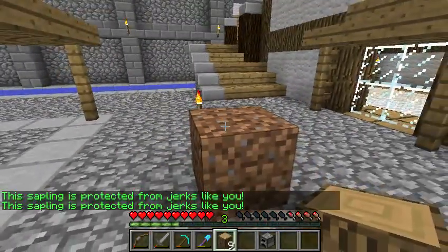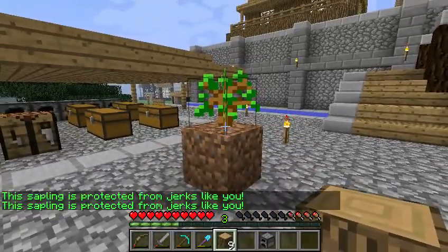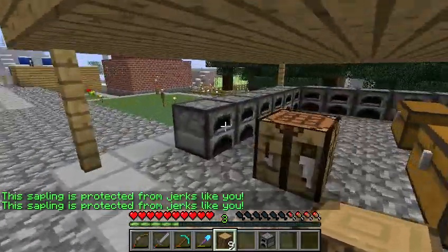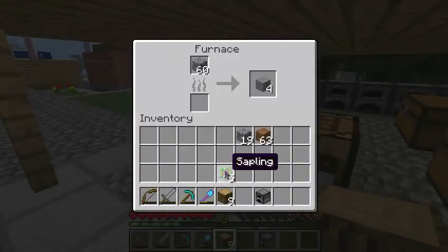I'm being verbally assaulted by the server. I guess I'm a big jerk now, but anyway, you can take those saplings and go ahead and cook up your cobble with them.